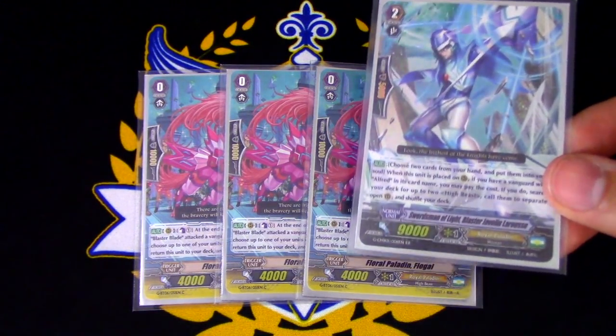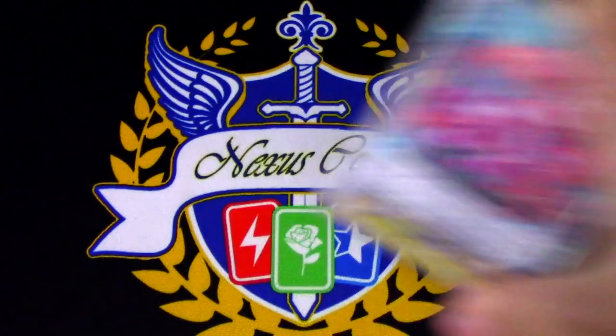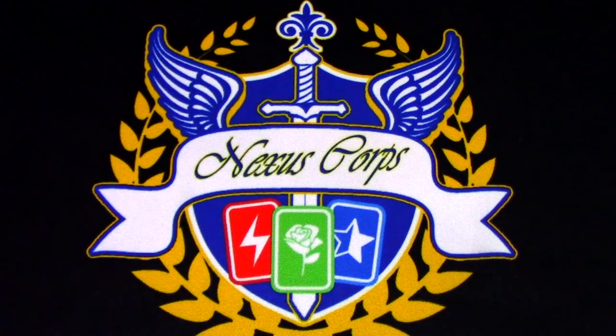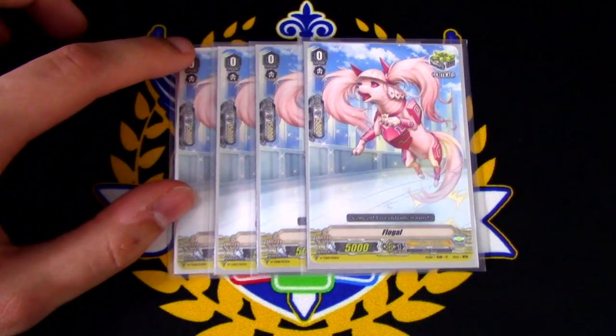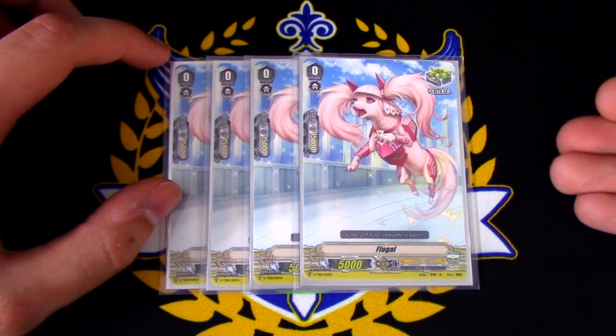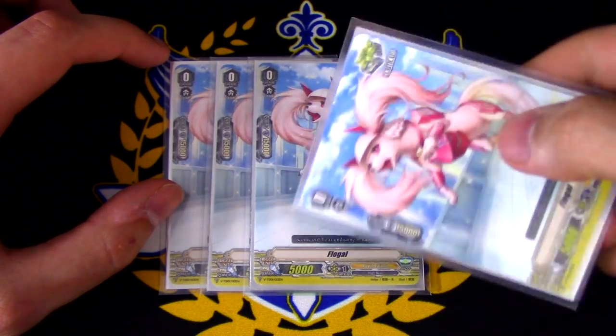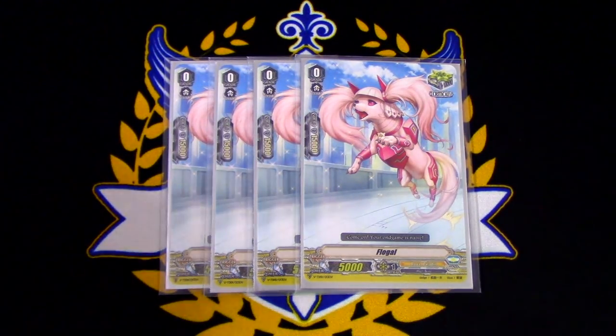Floral Paladin Flogal is really good, and you should run it in your premium deck if you're going to have 4 Blaster Blades. It's a search target for LaRouche as we talked about because it is a High Beast, and it puts itself back in the deck so you can always see it more and more for triggering. Next up, we are running 4 copies of Flogal because it is a search target for Bark Gull, helps meet the requirement for Future Knight Loo's skill to superior ride Blaster Blade, it is a High Beast, gives 10k, and has 15k shield — so we're running 4 of this trigger.